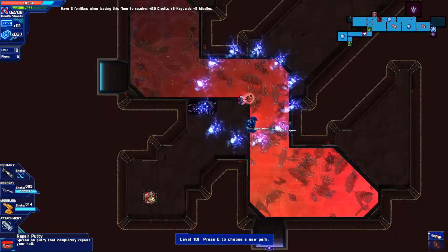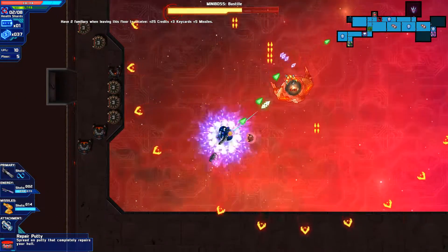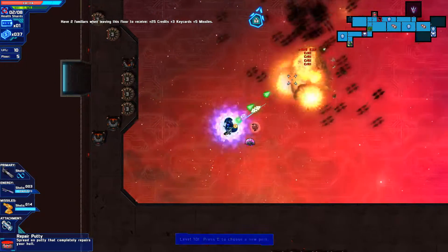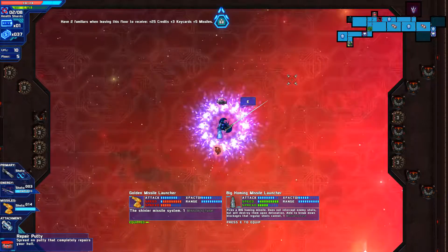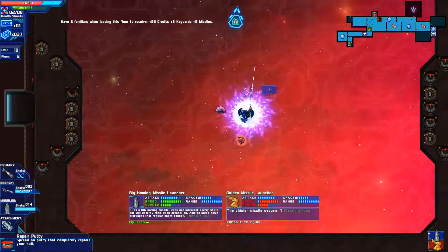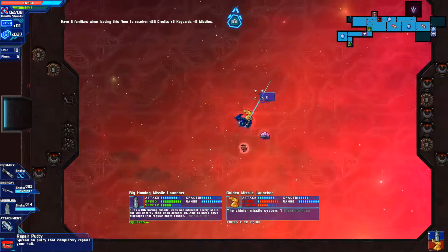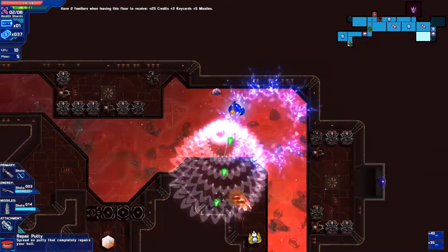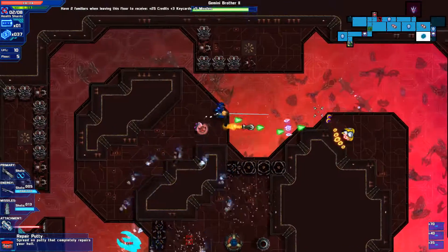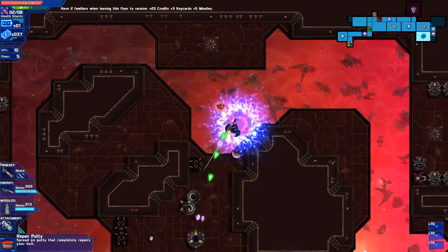This would definitely be useful, but I would like more healing. Mini-boss — okay, let's go. I remember you. Goodbye. One missile — yeah, I'm definitely going to be using that. It doesn't intercept enemy shots, but it will destroy them upon detonation, and because of how much damage it does and how fast it is, that will definitely be useful in boss fights. Just fired the homing missile there for testing and it works like I thought it would. Perfect.